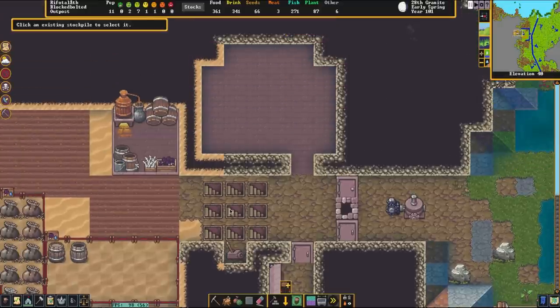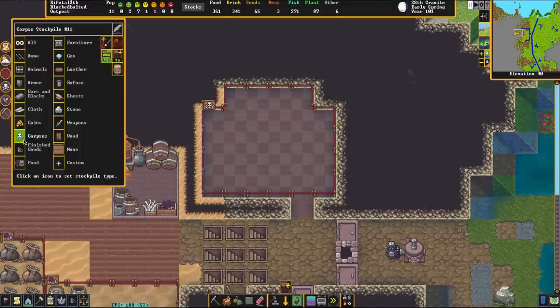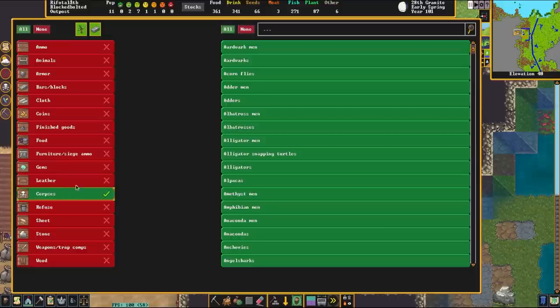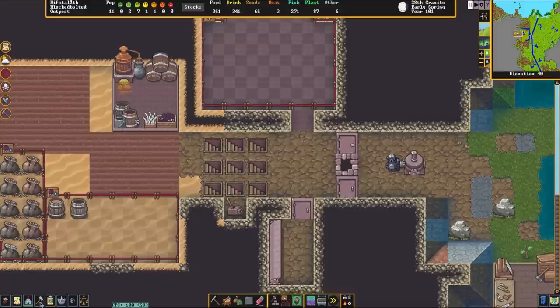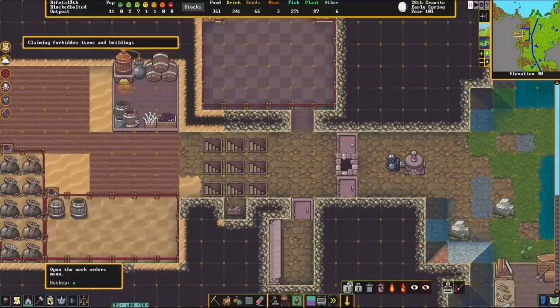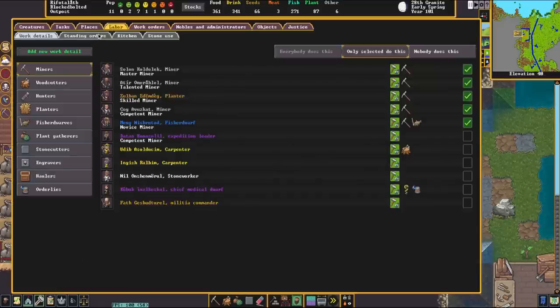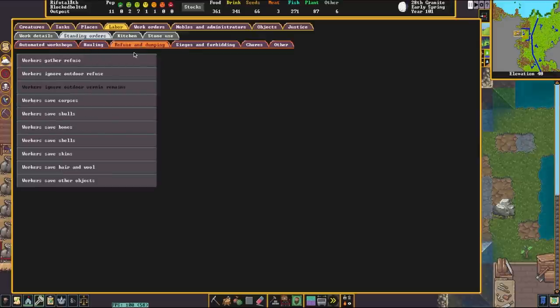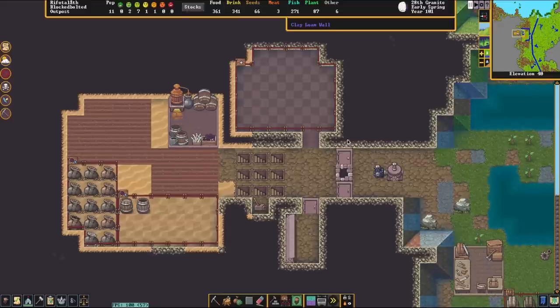So up here we're going to make a quick refuse stockpile. Refuse is essentially any rotten items, dead items, or things you don't really want on your map. We're also going to be throwing corpses in here. To make sure we get everything we need, I'm going to open up the work orders screen, go to Labor, then Standing Orders, then Refuse and Dumping. Dwarves ignore outdoor refuse — we want to check that. And dwarves gather vermin remains — we want to check that. Anything considered refuse, rotten, broken, dead, or dying should be put into this stockpile.